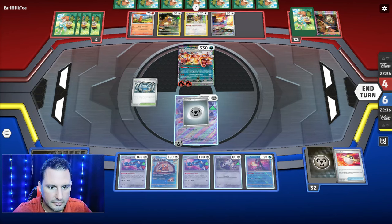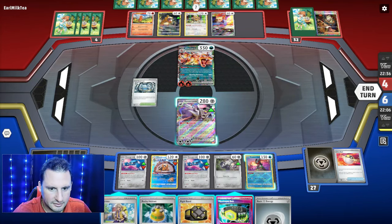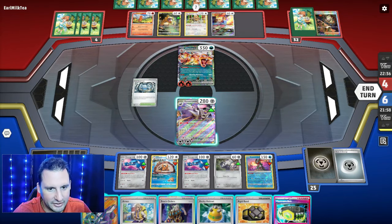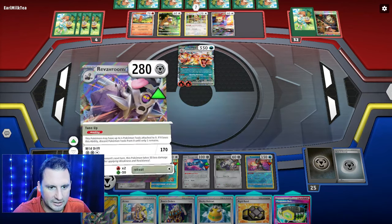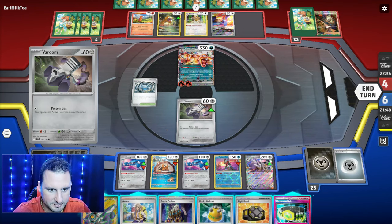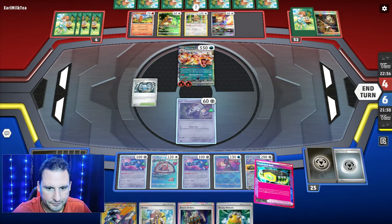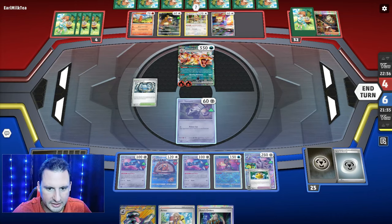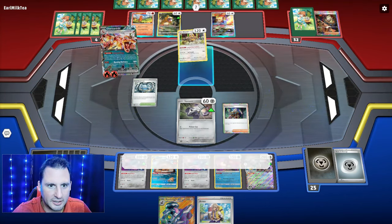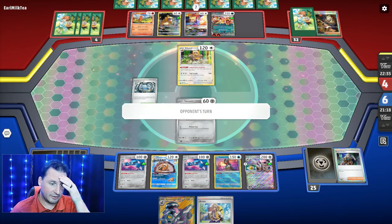I am flabbergasted. Put this down, get Industrious Incisors, and give them one more Veroom. Conceal cards — I did not get what I needed. Do I just give them one? They did waste a Boss. I'll give them Veroom again. Arven — I could Counter Catcher... maybe that would have been better. We can get that down, get that down. Let's Boss up the Bibarel to make it difficult — worse comes to worse, I can Reveroom. That was a lot of work for nothing.